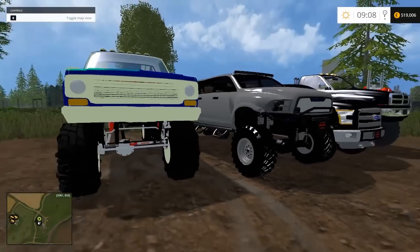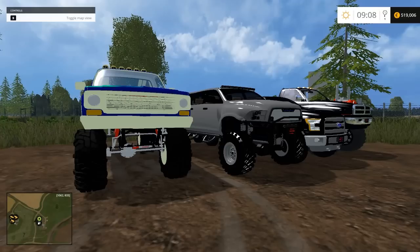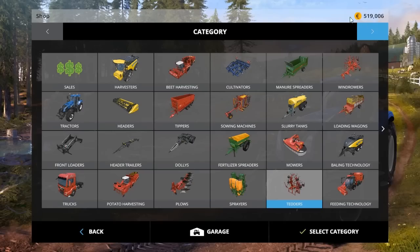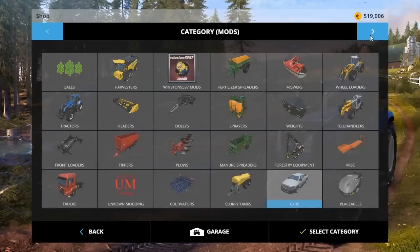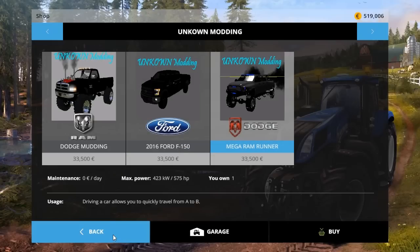I'm going to go to the buying option - it took me forever to find where these were when I downloaded them and put them in the game. You go over to mods and I was looking around through cars and trucks, and boom - Unknown Modding. They must have made their own little category which is sick, and the thumbnails here look awesome.